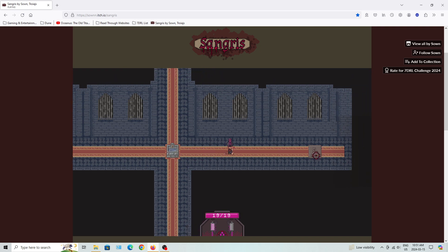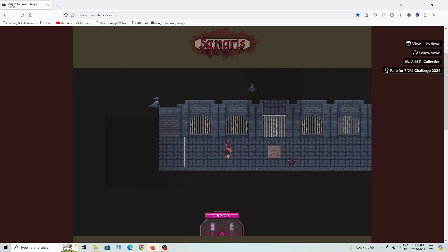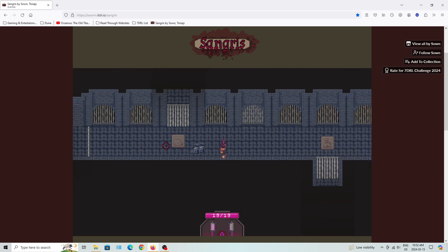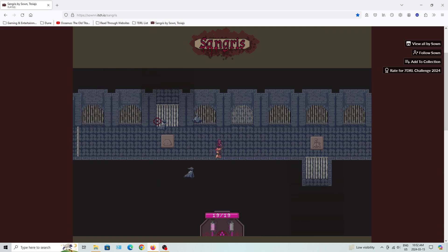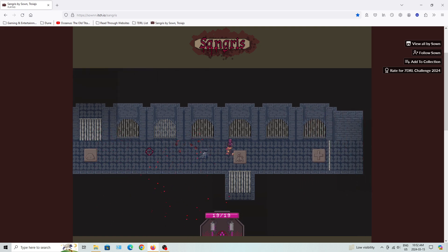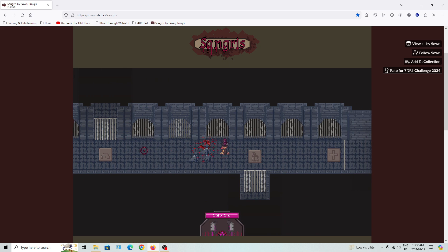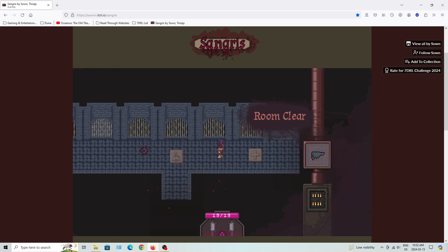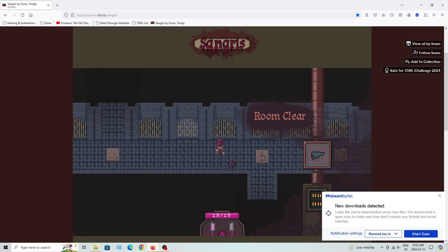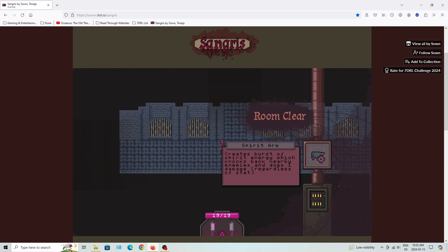Okay, so I can just use that. I can con the tiles here a little bit. Room clear. I keep downloading stuff for your center rails. So it basically gives you a Spirit Arm — creates a burst of spirit energy.